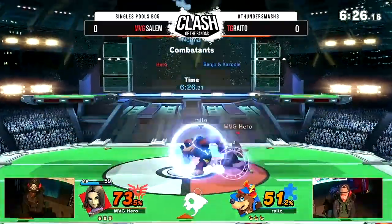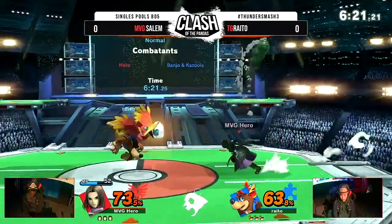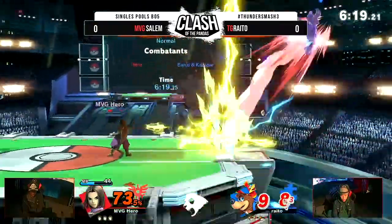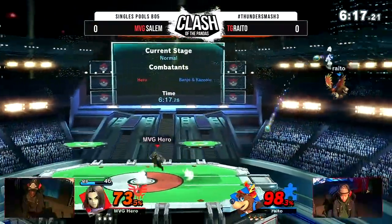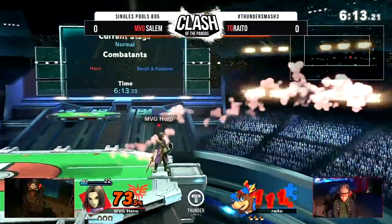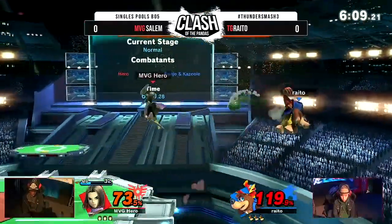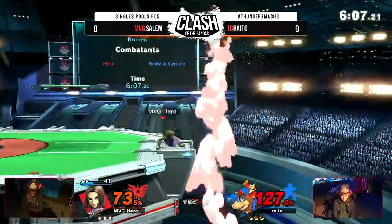Knowing what abilities Hero has at his disposal is half the battle. If you know he has mainly abilities like Flame Slash or Crackle Slash on his menu, those are all close-range abilities, so don't get next to him. Against long-range abilities like Kaboom or Sizzle, you have to have your shield ready or be able to reflect that projectile back at Hero.